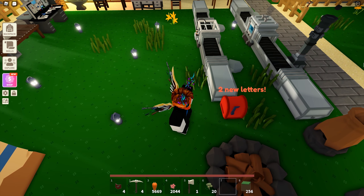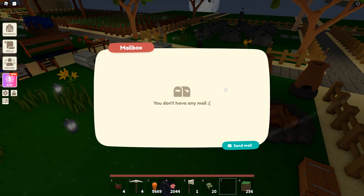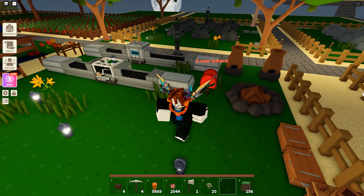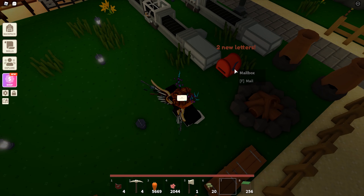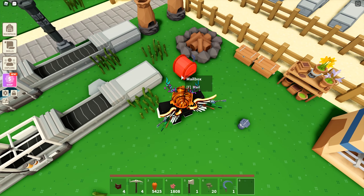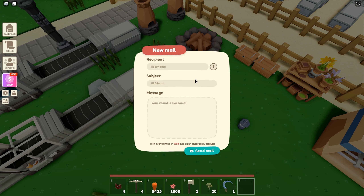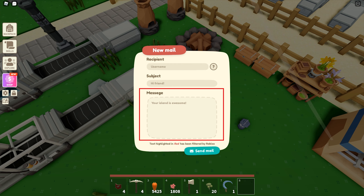But it's kind of weird — I can't see mails that are sent to me right now. You can see that I have two mails, but it just says that I have no mail when I open the mailbox. I think it's a bug. The interface looks like an email. You have to input the username of the person you want to send to, just like an email address. You have the subject here and the actual message below.